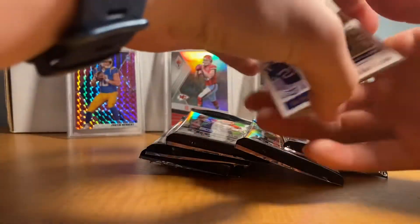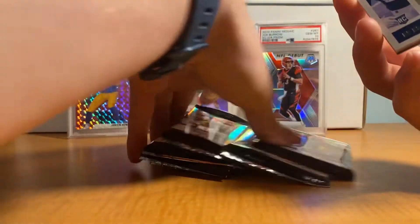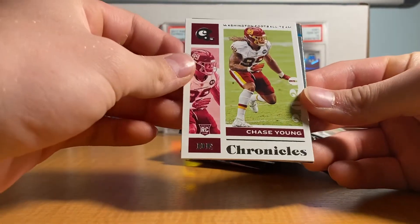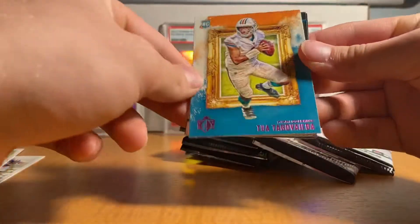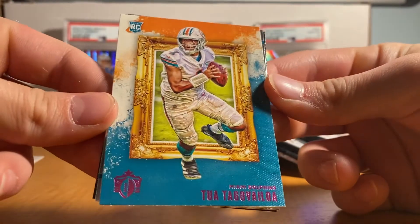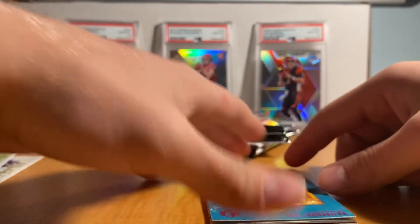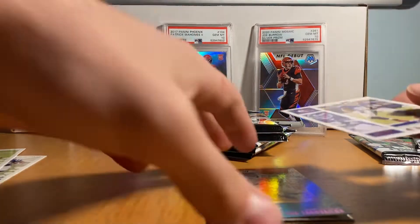Okay, here we go. We got the Dinagon in the first pack — I think it was the same with the last box. Jonathan Taylor, Chase Young, two rookies right off the bat, a Tua Tagovailoa pink — whoa, that's a retail exclusive!